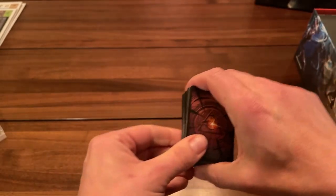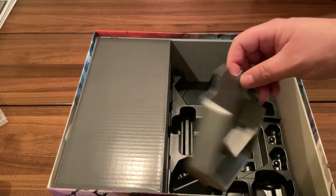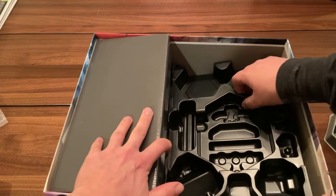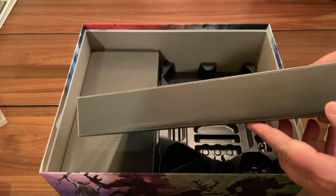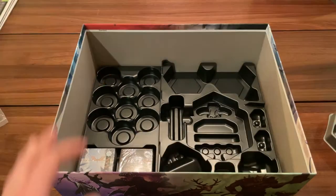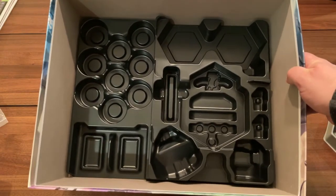Let me slide the box back into view. This tray comes out — nice quality. Then there's another inlay tray that goes all the way to the bottom where you can put tiles and other stuff. Interestingly, there are two empty tray sections — I wonder if those are placeholders for the deluxe edition components. Then there's the rest of the tray with card holders along the bottom.